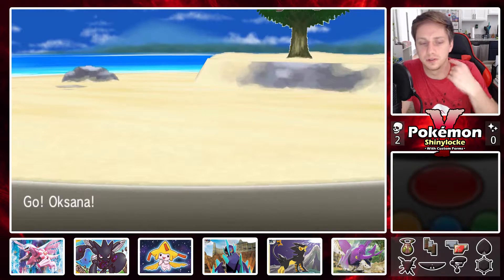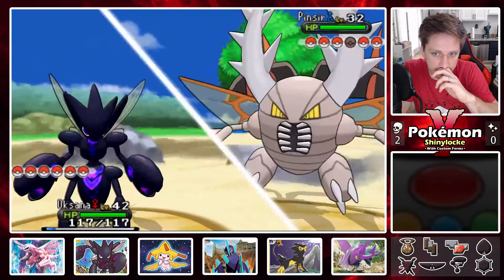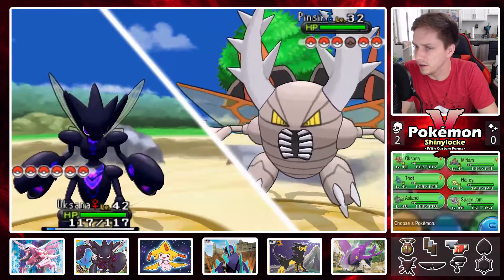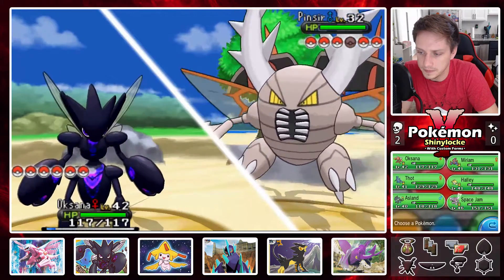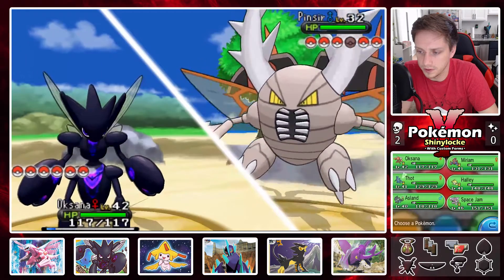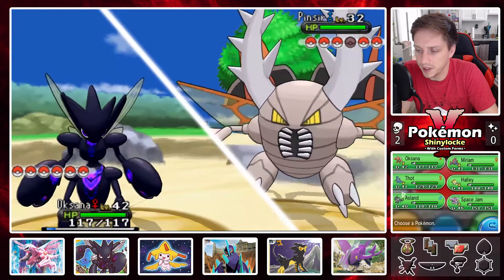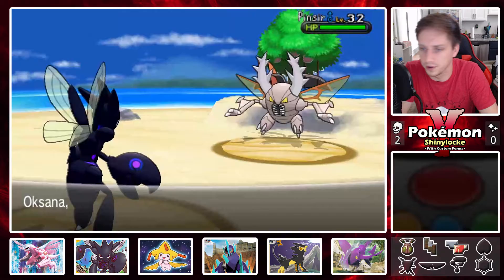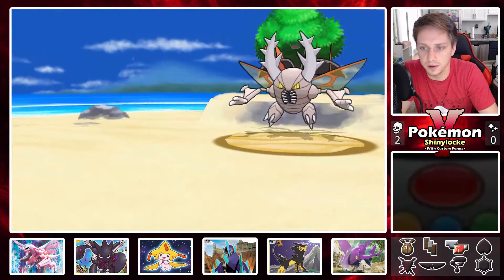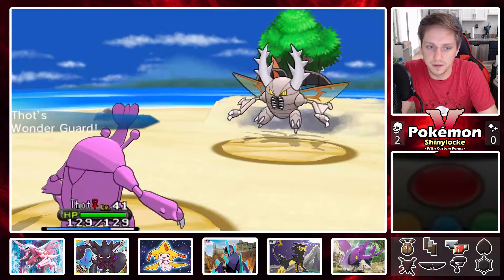I need to be careful — Spencer will have some fighting type moves more than likely. I want to bait a fighting type move into someone that can take it, and I don't want a fighting type move on Miriam either. I'm gonna switch to Thought with Wonder Guard — can't hurt. I'm not gonna mega evolve though because then I lose Wonder Guard. There we go with Submission, so if I did mega evolve that would do quite a bit of damage to me.